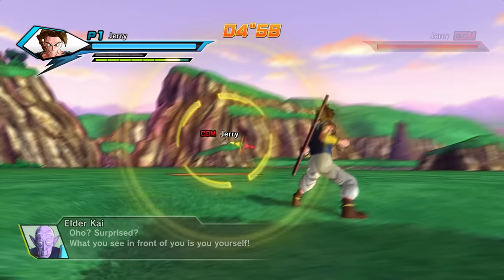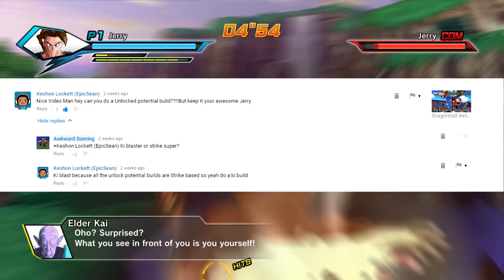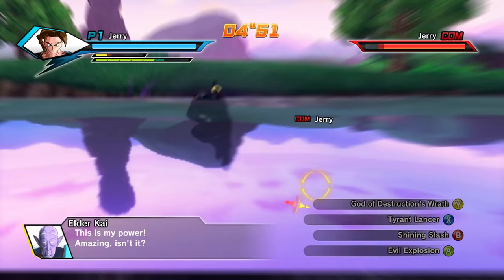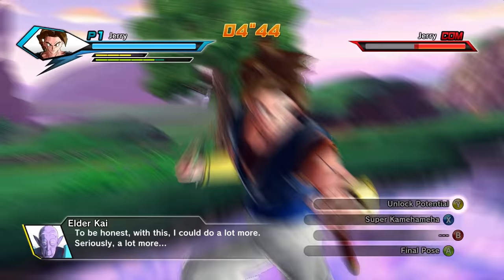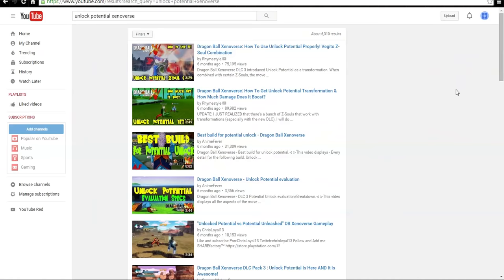What's up guys, it's Jerry from Awkward Gaming bringing you a different kind of Xenoverse video. A while back, Keyshawn Lockett wanted me to do an Unlock Potential build for Ki Blasters. The thing about Unlock Potential is that it's the only move in the game that can be slapped on any character regardless of stat, race, or build. That's why Unlock Potential is my absolute favorite move in the entire game.